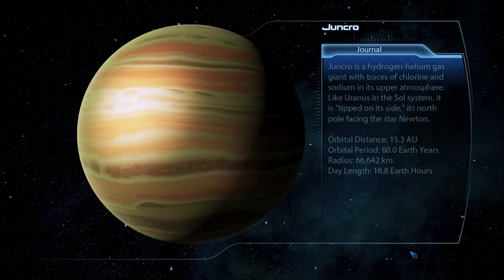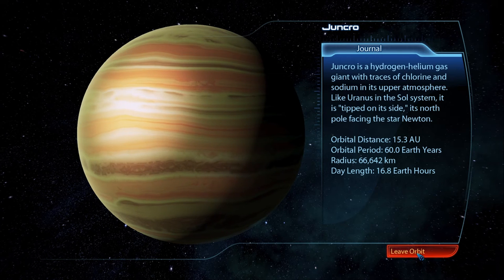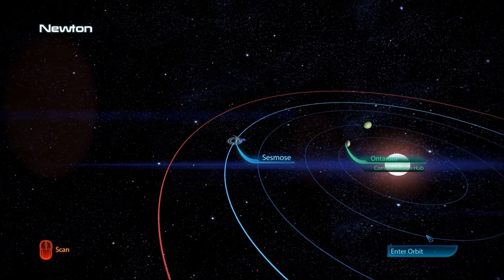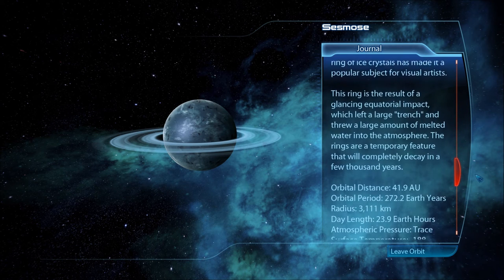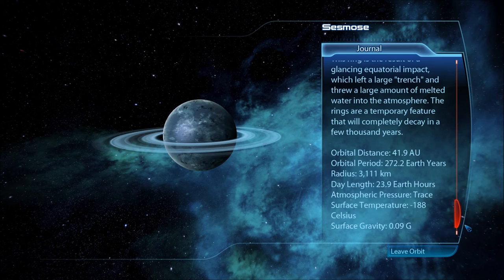Junkro is a hydrogen-helium gas giant with traces of chlorine and sodium in its upper atmosphere - like Uranus, it's tipped on its side with its north pole facing star Newton. Last is Sesmos, an ice dwarf whose surface is almost entirely frozen water. Normally too small to chart, its unusually large and beautiful ring of ice crystals made it a popular subject for visual artists - the result of a glancing equatorial impact that threw melted water into the atmosphere. The rings will completely decay in a few thousand years.